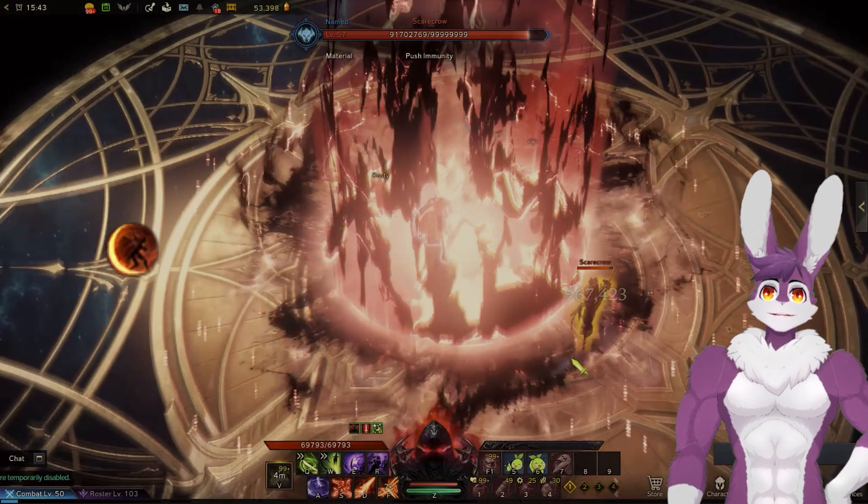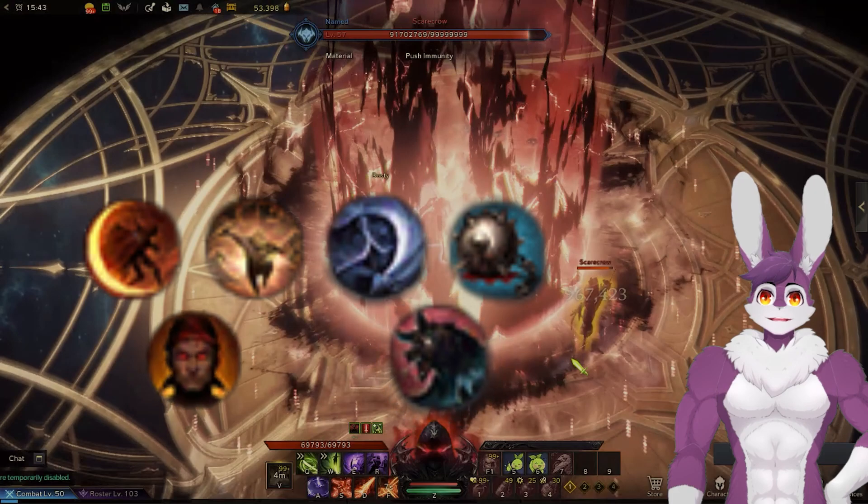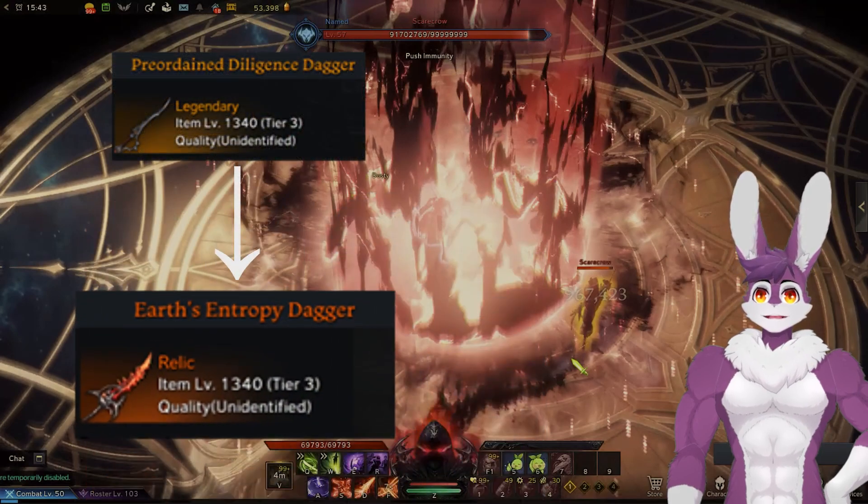For engravings, go Lunar Voice, Ambush Master, Keen Blunt Weapon, and Adrenaline. Add on Grudge and Curse Stall. At 1445 and beyond, aim for the full Entropy set for crit damage, crit rate, and overall damage increases from back attacks.